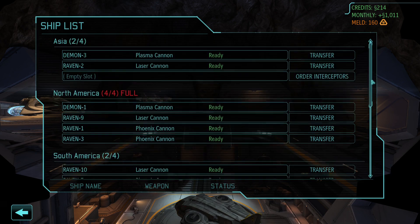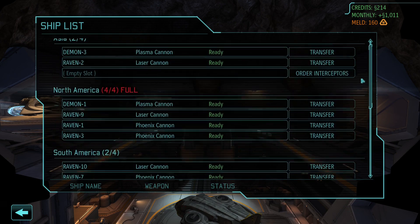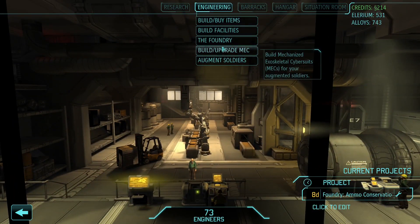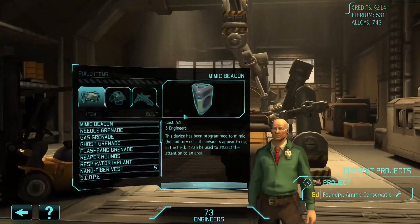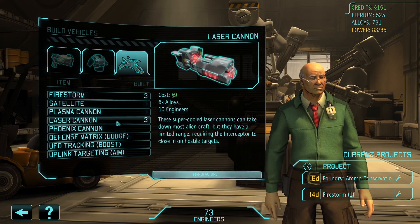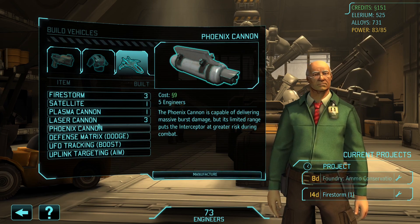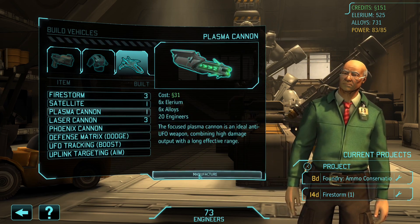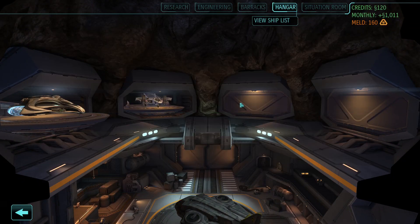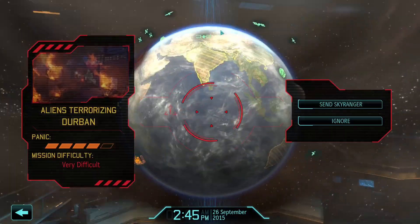One thing I want to look at is the ships we've got. We're missing a Firestorm in South America, so let's order a new one. Build by items - a Firestorm, that's what we need. Submit the order. And let's just get a plasma cannon as well. If we go into the hangar and view the ship list, it's going to be ready in 14 days. Something for us to keep a tab on while we scan for activity.